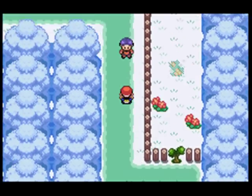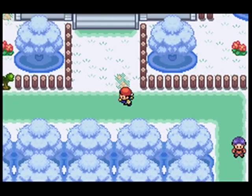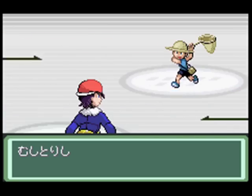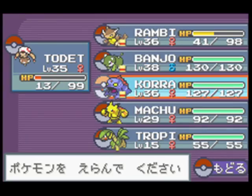Right here - this is very important for postgame actually, this little area. I think there's an item - there's the item. Now we gotta search for that HM. I hope I don't lose it, because I know it's around here somewhere.